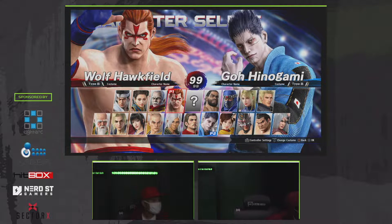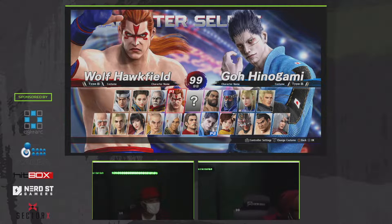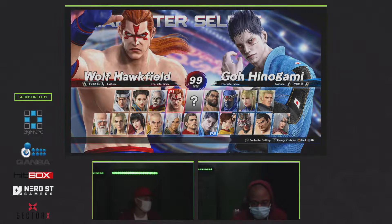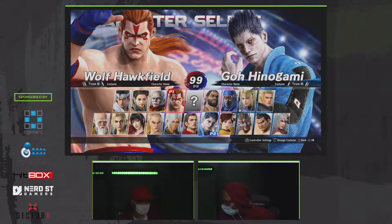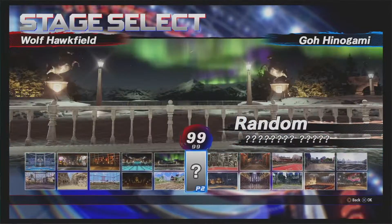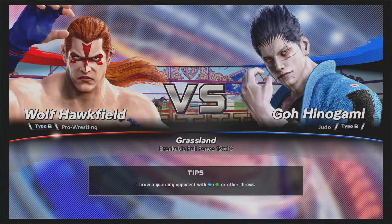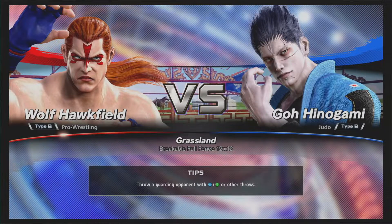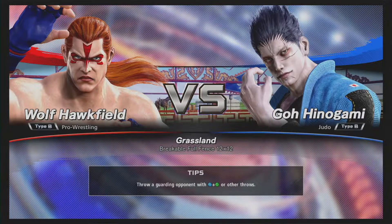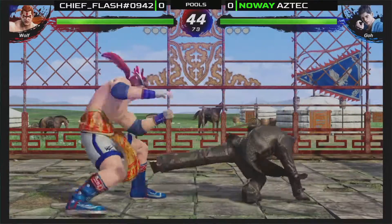Wolf has those command grabs that can really prove to be a headache. Wolf is actually a great character to introduce, especially if you are a little bit newer to the VF game. Watching Wolf is basically watching VF in action — he embodies the concept of Nitaku, the two-choice system. Everything Wolf has is designed around forcing his opponent to guess between whether a mid-attack or a throw is coming.